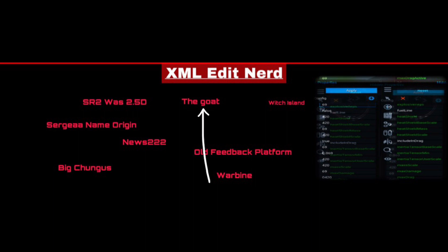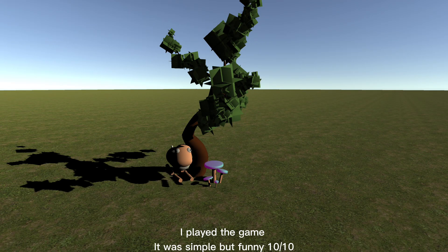The GOAT was a game made in Unity by Pedro. A few people want the GOAT to be a statue in SimpleRockets 2, which I can definitely agree with.